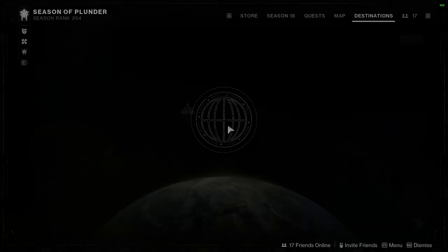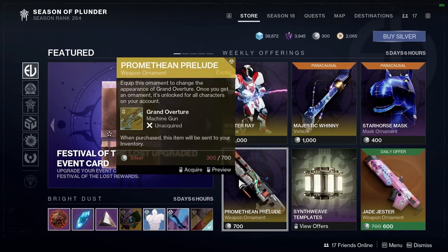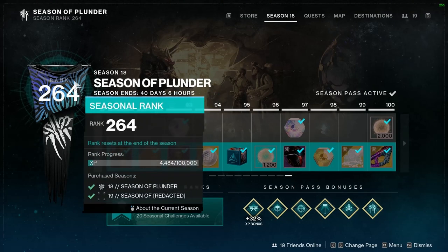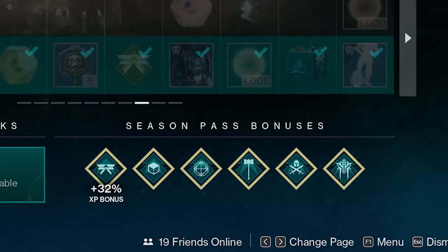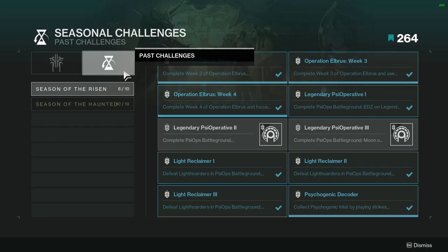Let's take a look at the Director, which can be opened at any time by holding Tab or pressing M. The first option on the left is Store, where you can see cosmetics available to buy using endgame currencies: Glimmer, Legendary Shards, Silver, and Bright Dust — the last two are only used in the store. The next tab is Season, where you can view the current season pass and its rewards including XP and other bonuses, as well as Seasonal Challenges — weekly quests that give seasonal materials, Bright Dust, and lots of XP.